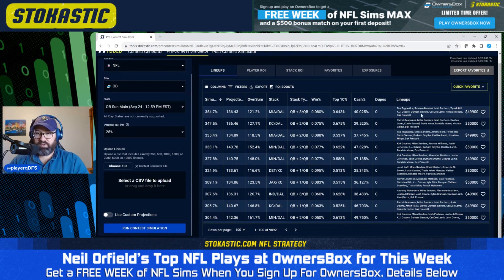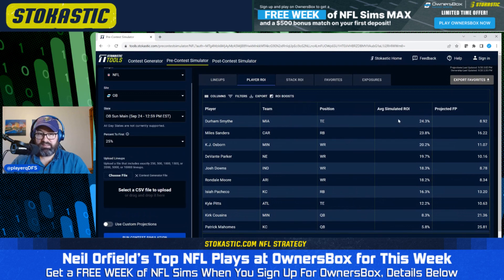We've got Rondell Moore as a runback for the Cowboys, so Dak and CD Lamb with Rondell Moore on the comeback. No Broncos in this lineup, so no runback on the Dolphin stack. The second lineup has Patrick Mahomes with Isaiah Pacheco — again a quarterback with a running back in the stack — plus Travis Kelce, then the Cowboys stack again with Dak, Michael Gallup, CD Lamb, and Rondell Moore as a runback. Majorly stacking is what we're seeing in our highest ROI lineups.